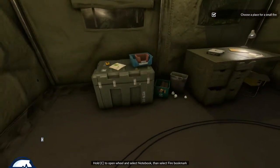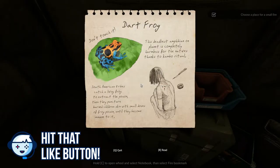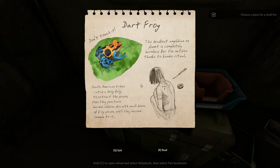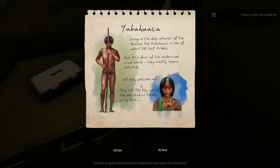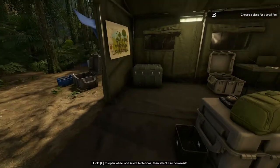Reading about dart frogs: 'Don't touch it - this deadliest amphibian on the planet is completely harmless for the natives thanks to a Kambo ritual. South American tribes catch a living frog to extract the poison, then puncture the skin of children with small doses of frog poison until they become immune.' About the Yabawaka: 'Living in the deep interior of the Amazon, the Yabawaka is one of about 80 lost tribes - due to fear of the modern world, they remain isolated.'